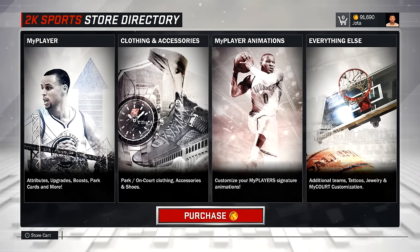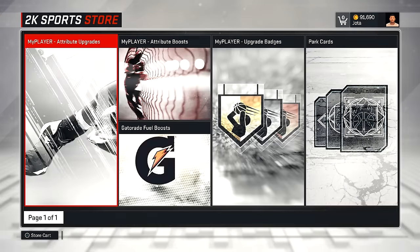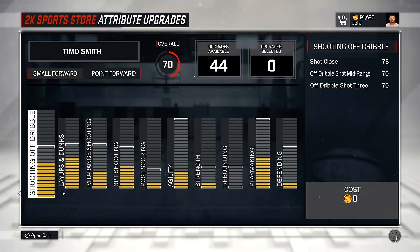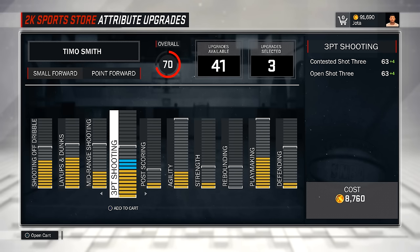Hoje eu vou mostrar pra vocês como é que funciona a loja, como é que funciona comprar alguma coisa e equipar. E depois a gente vai ver como é que vai ficar o nosso jogador, o menino Timo, depois de eu equipar ele totalmente com os dribles e os movimentos. Eu estou aqui na loja com 91 mil de moedinhas. Vou no MyPlayer, nos atributos, e vou melhorar o nosso jogador pelo menos até 80 de over, que é o meu objetivo. Primeiro vou começar colocando moedas no chute de 3 — sofrer de chute de 3 nunca mais.